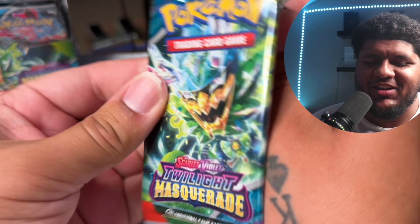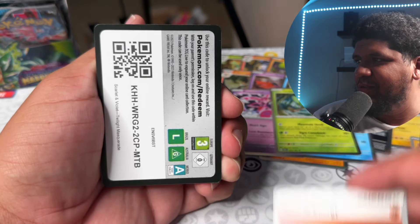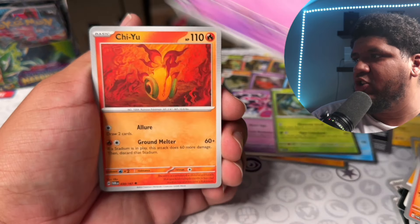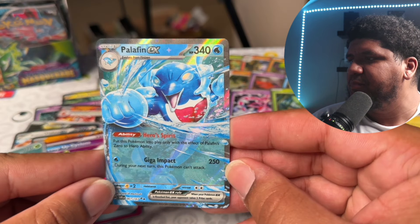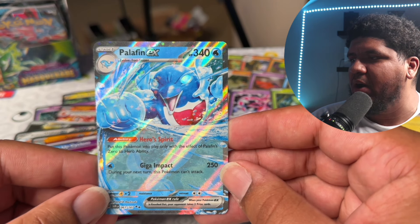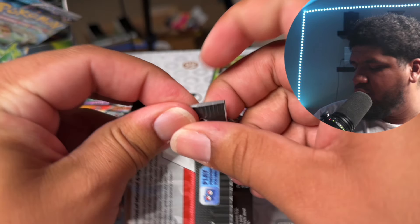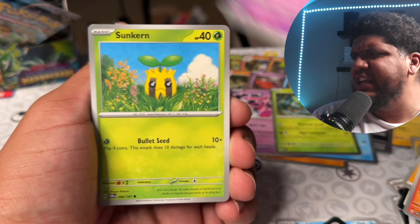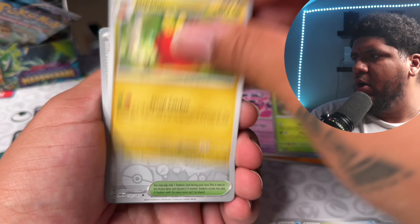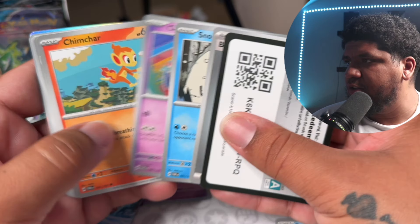Okay, so I had to put in the charger — this has been one of the craziest videos in a long time, dealing with a lot of camera selection figuring out. Alright, let's keep it going! We are looking for the Greninja. Sunkern, Abra, Chiyu — we are looking for the Greninja. Clauncher, and oh — this is the new Palafin EX! You put this Pokemon into play only with the effects of Palafin's Zero to Hero ability. For one energy this does 250 and has 340 HP — this thing is busted! That is such a big Pokemon, you cannot argue with getting something like that.